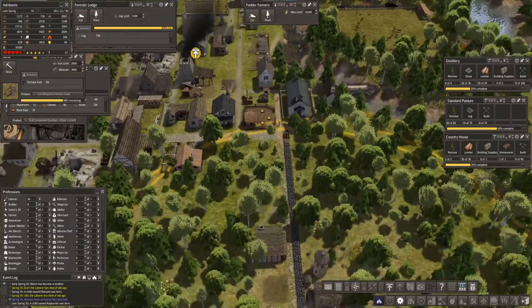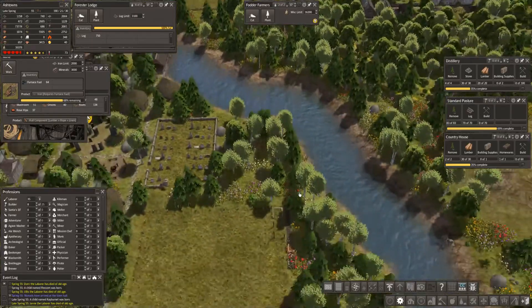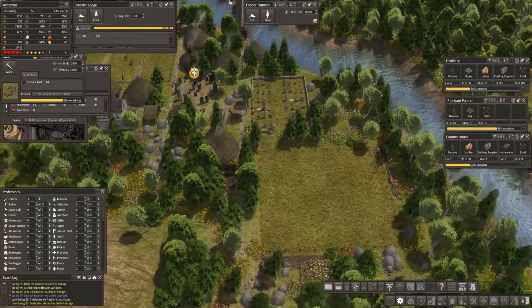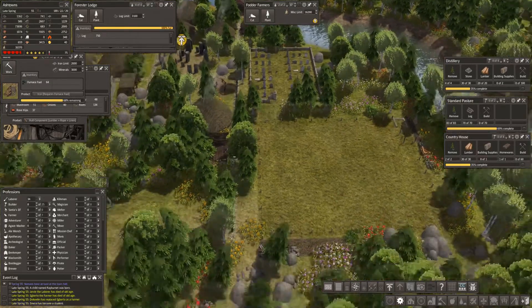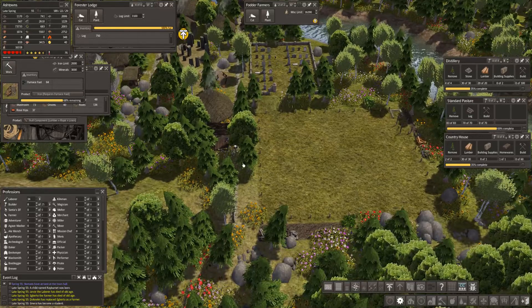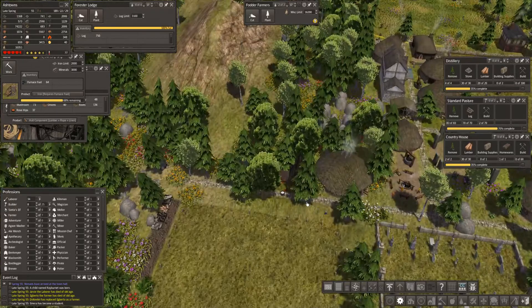Oh my goodness, what on earth - that is iron I think. It's getting there. Oh look, the nomads are going out past it - do not spread disease. There's more of them - wow. How very weird, they all seem to go into the butcher's - raiding my meat supplies.